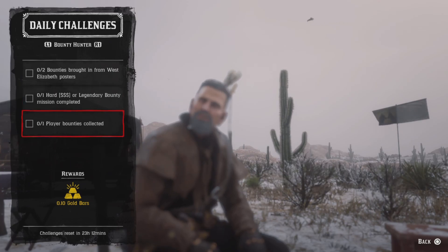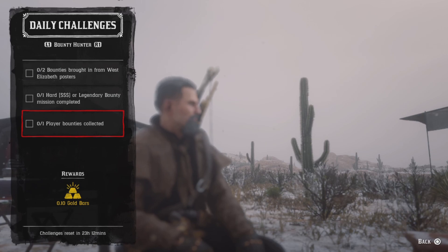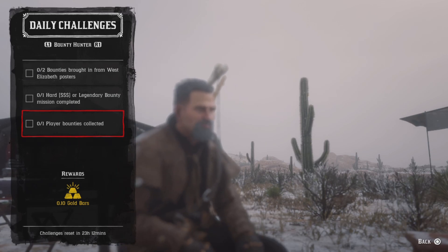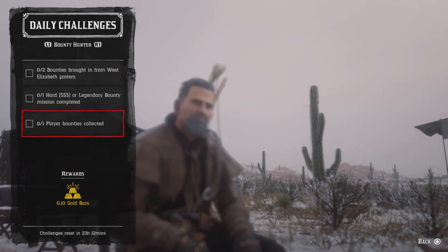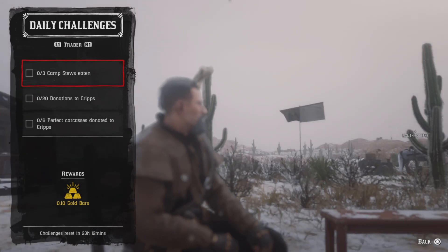For one player bounty collected — once in a while you'll see a pop-up on screen saying player bounty. Go ahead and press left on the D-pad, accept it, then go ahead and get them wanted dead or alive. Once you do that, that challenge will be completed.